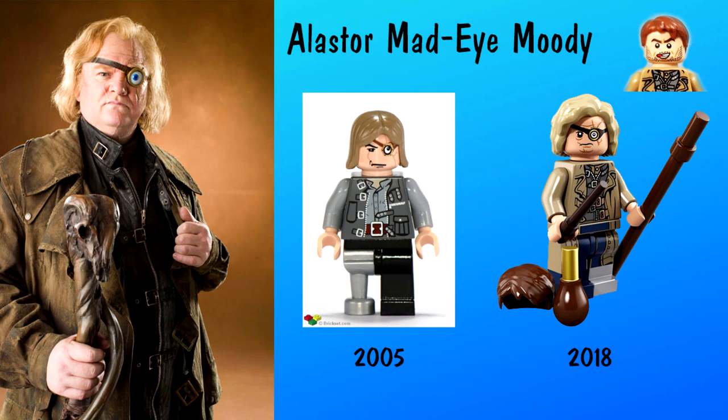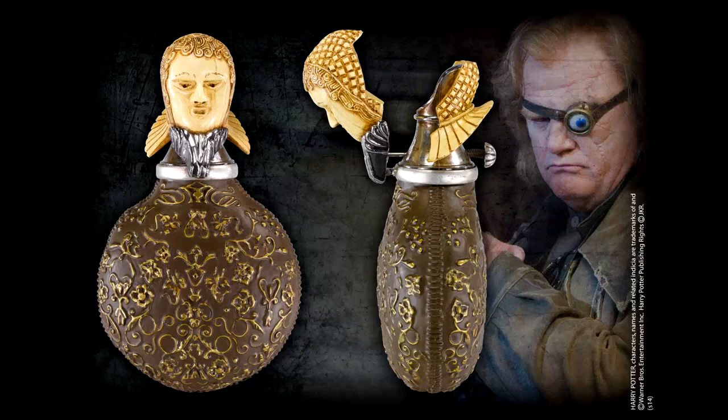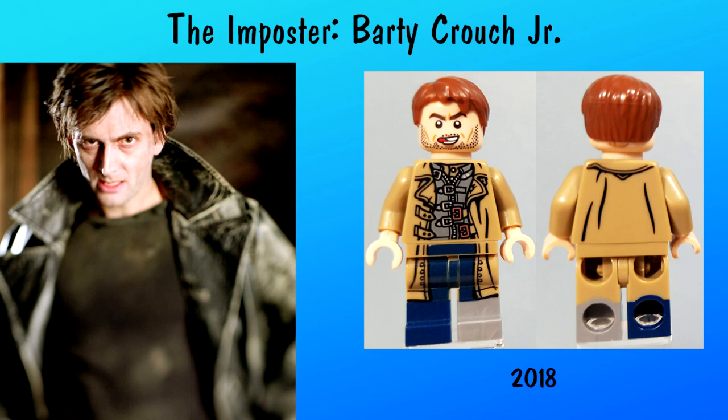Moody takes Harry away from Dumbledore, revealing that he isn't who he said he is. They go to Moody's office where he locks the door and makes Harry tell him everything. Moody has forgotten to take his Polyjuice Potion in the film. In the book, this scene is done very differently — he searches for more potion, explains how he led Harry through all the tasks, and how he put his name into the Goblet of Fire to bring Voldemort back to life. Suddenly, Dumbledore, McGonagall, and Snape come to the rescue, forcing him to take Veritaserum to reveal everything — including the real Moody's location, locked at the bottom of the fake Moody's trunk, who was really Barty Crouch Jr.